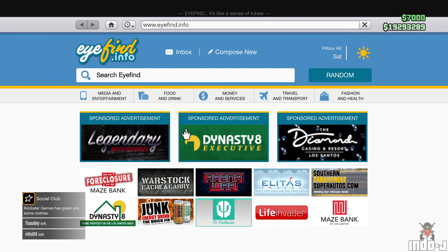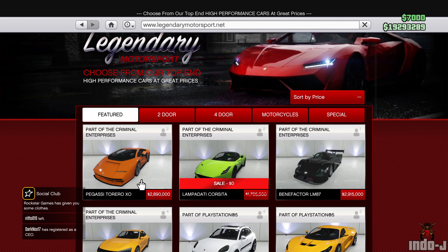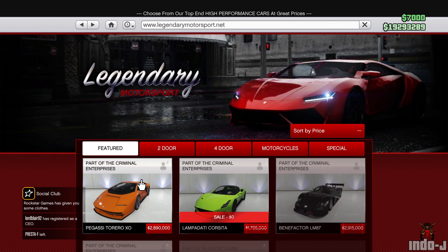Let's go to Legendary Motorsport first. There is the Pegasi Torero XO — pretty nice Lamborghini — at 2.8 million. Pretty nice, so let's move on.